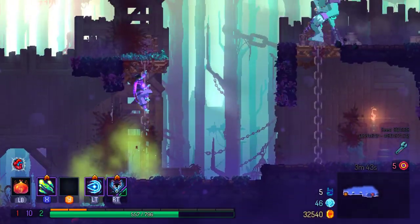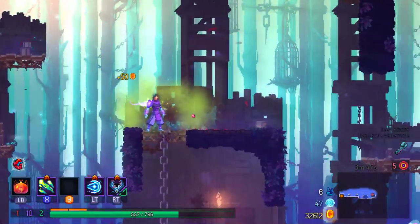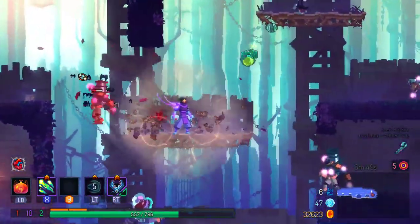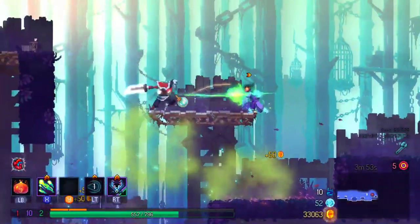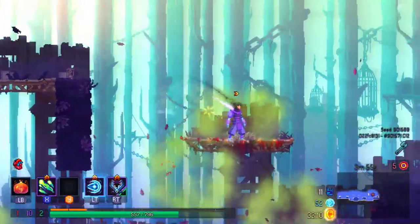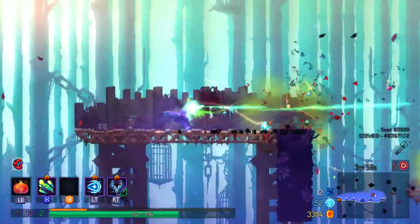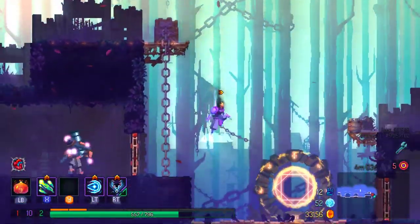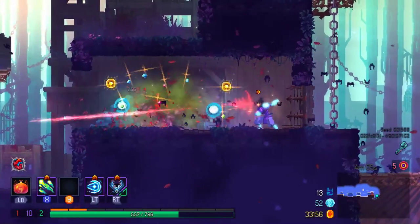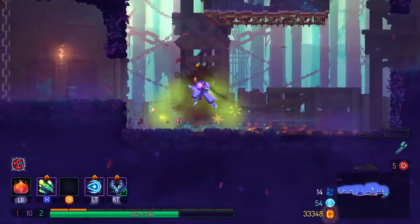I keep doing that thing where I'm running forward — I still have no idea exactly how that works. Usually you kind of have the Smash Bros-style edge guarding type of thing where you're able to roll through immediately as you climb up the ledge. I do that sort of thing a lot to avoid damage, it just didn't work that time. I think I missed the timing on it specifically.